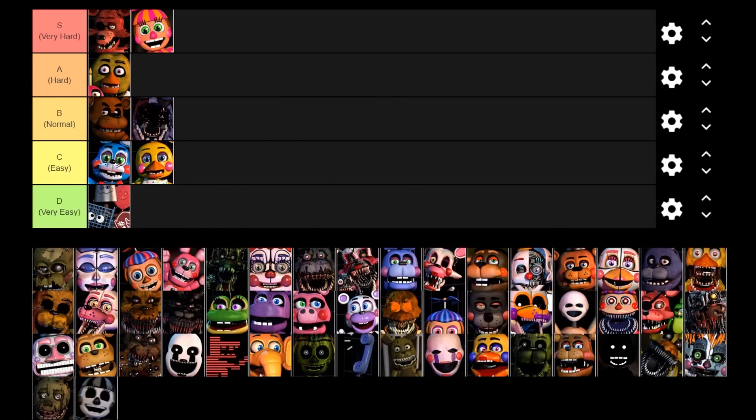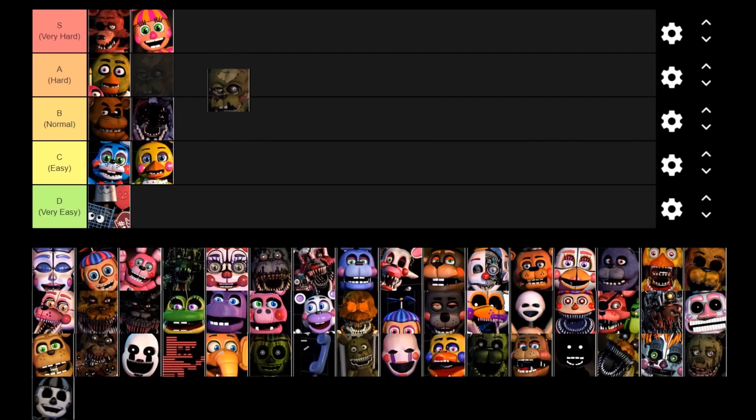Next up is William Afton, aka Scrap Trap. Afton always appears once per night in the right vent and makes a lot of clamoring noises — when you hear that, you need to close the right vent as soon as possible to prevent him from jump scaring you. He only attacks once per night but he attacks very, very quickly, so you need really good reaction times. I'd say he is normal — just because he's very random and can appear at any point in time and put a lot of players on edge, he deserves to be in the normal tier.